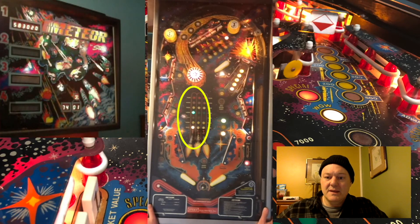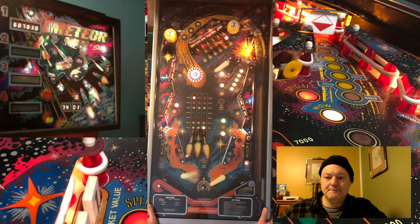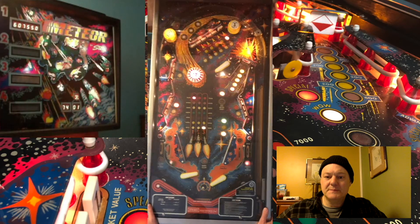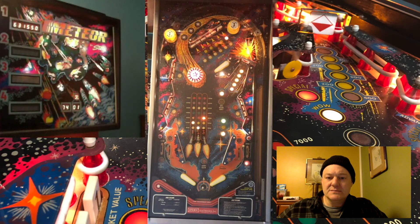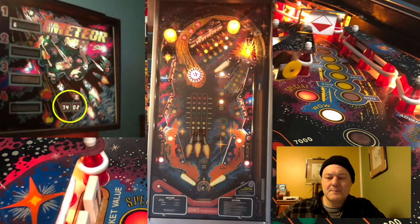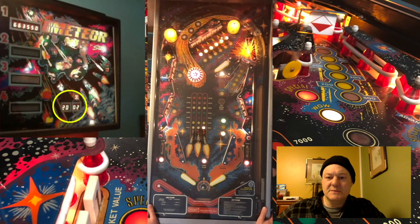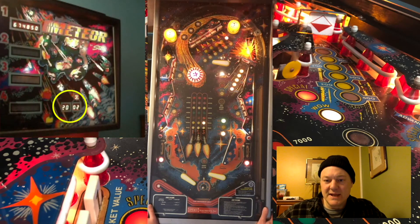I've got a meteor coming right now on sector one — you can see it's dropping. Got it. Got another one on sector one. You might also notice there's a 74 on the credit display right now. That's 74 because that's 99 minus the number of spinners I've hit. So you might guess that something happens when that gets to zero as well.